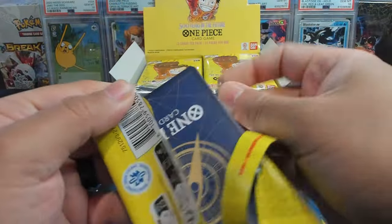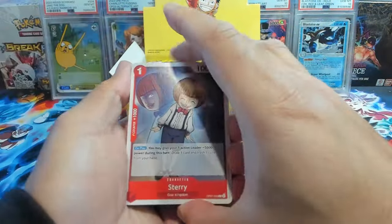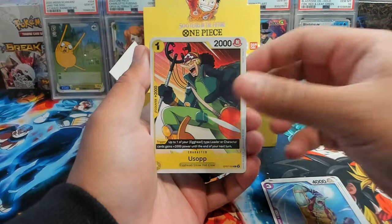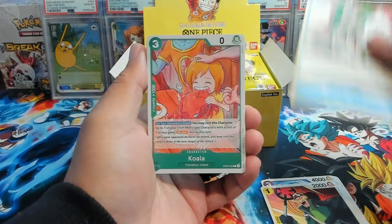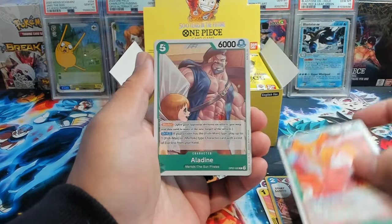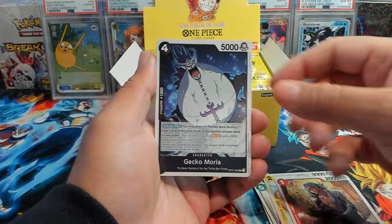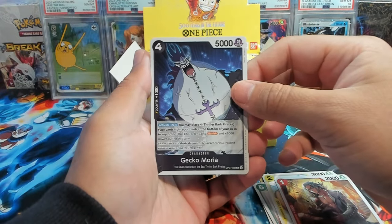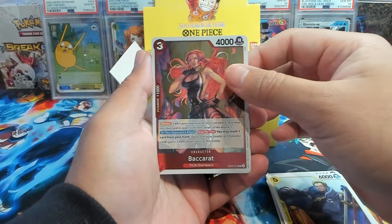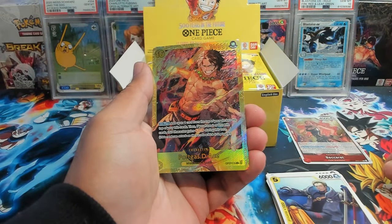If you guys have had a chance to open up this set, let me know what your best pulls have been. Alright, first pack — we have a Staree, Capote... that's my first time seeing these cards so we might go slow through some of the packs initially and then speed up. Love the hand-drawn art there. We have Adeline, Tony Tony Chopper, Mass Deuce, Gecko Moria — I know this deck is really good. We have Roano Zorro looking dope, kind of futuristic. We have a Baccarat and — oh no way, first pack!